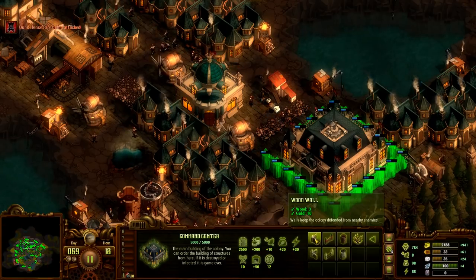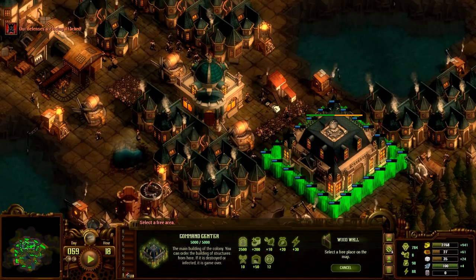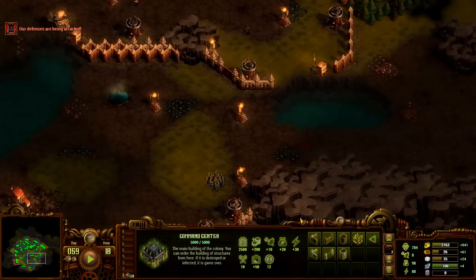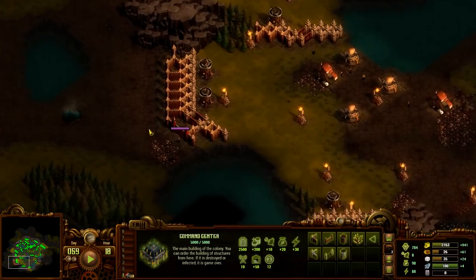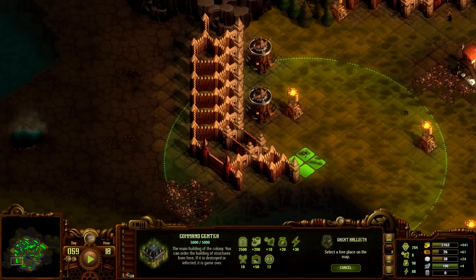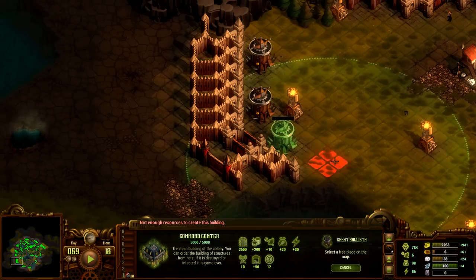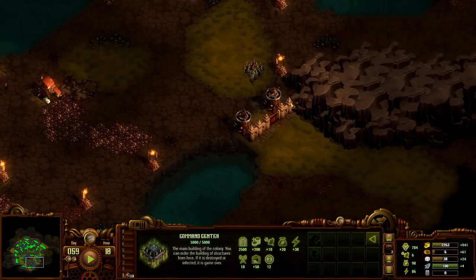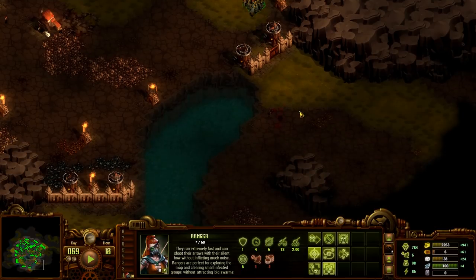They are attacking the colony defenses. I'm getting hit on a couple of sides here, but it's not so bad. I could use some more ballista towers, for obvious reasons — namely, always need more ballistas. Period. Duh.